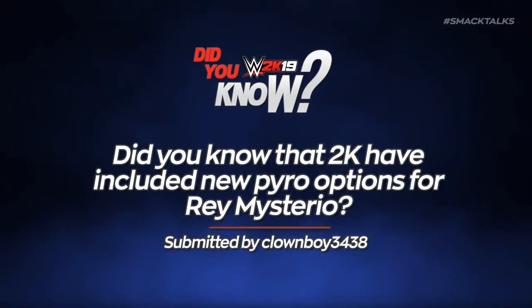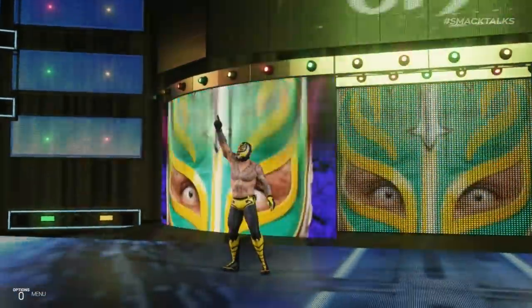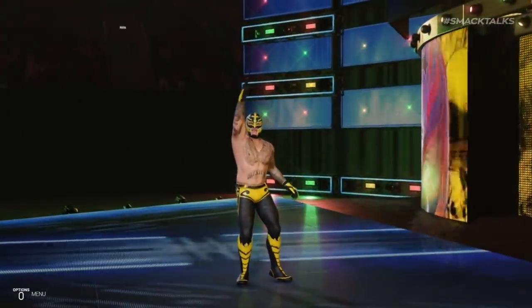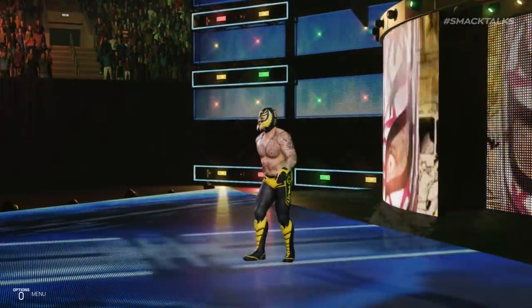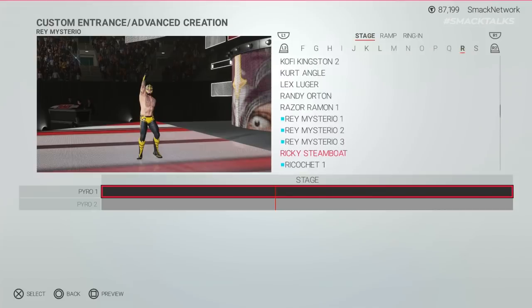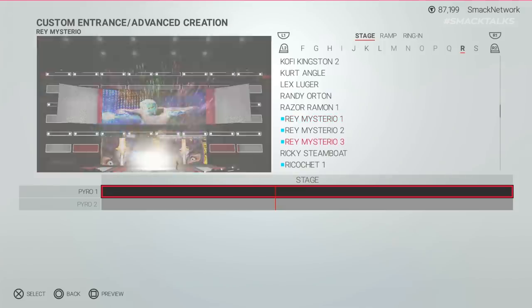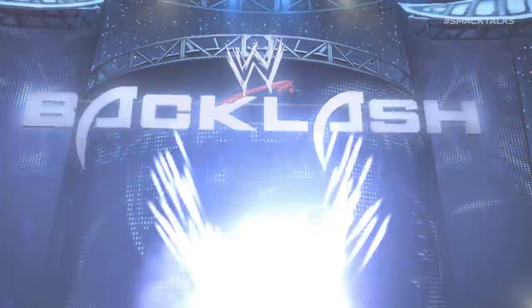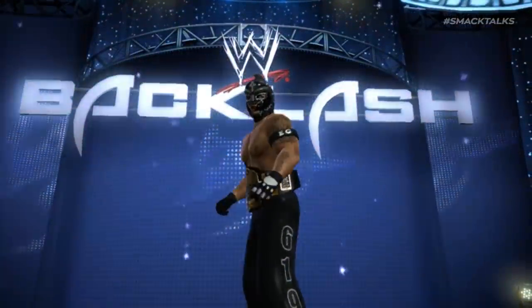Did you know that 2K have included new pyro options for Rey Mysterio? This one comes from Clownboy3438, who reveals the addition of 3 new pyro options for pre-order bonus Rey Mysterio. Despite not using pyro in his entrance, should you view the list of available pyro options in the advanced section of Create an Entrance, you can see 3 new options available — including Rey's original entrance pyro that was used when he was shot over the stage, potentially added for a retro version of Rey Mysterio.